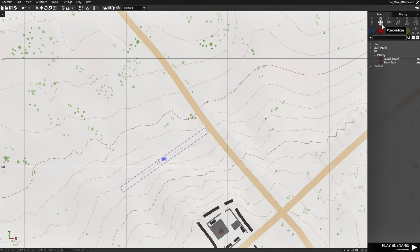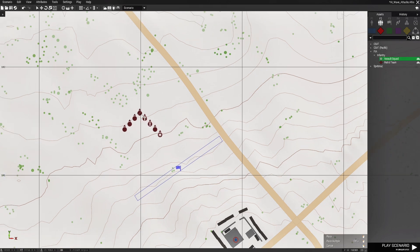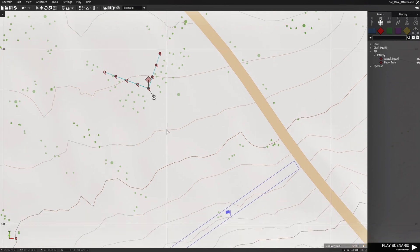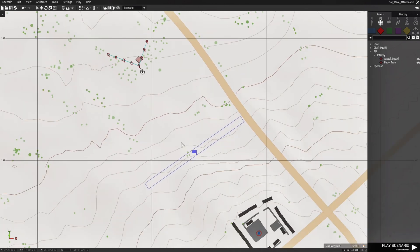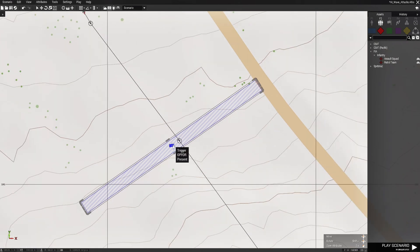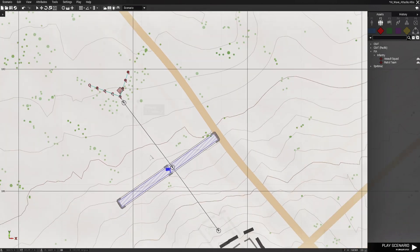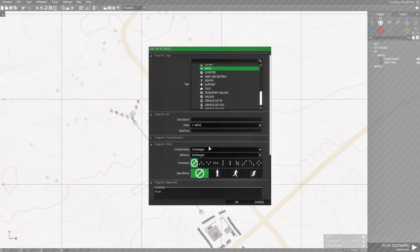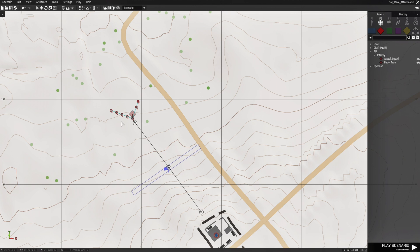Next, we're going to go to F2 groups. Same thing — we're going to go to FIA infantry assault squad, turn them around, and give these guys a waypoint. Same number of waypoints: halfway, and then here to waypoint street. We have to set this to seek and destroy. Then we're going to copy these guys including the trigger. Press CTRL-C.